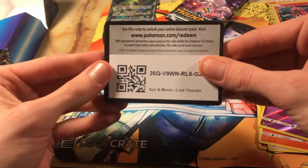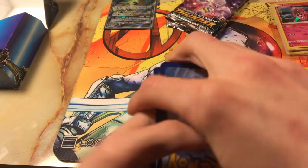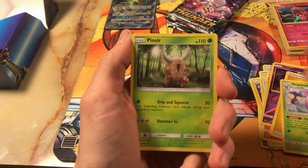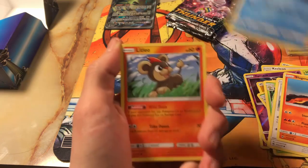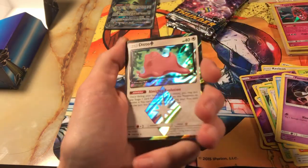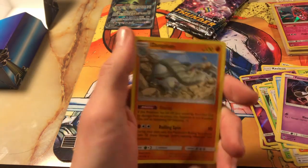We have our Energy, our Skiploom, Pinsir, Gravel, Picopec, Slugma, Papillo, Litleo, Yamask, and Prism Ditto. That's a sick card right there. And a Donphan.